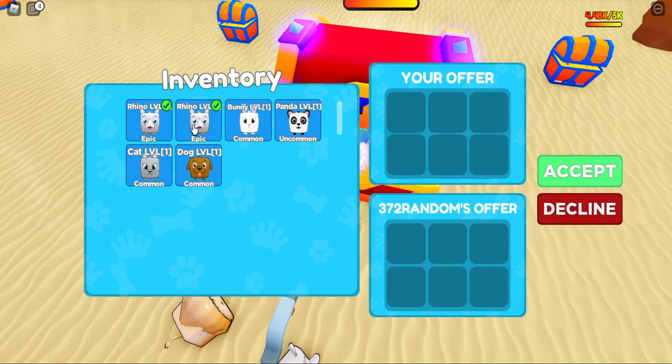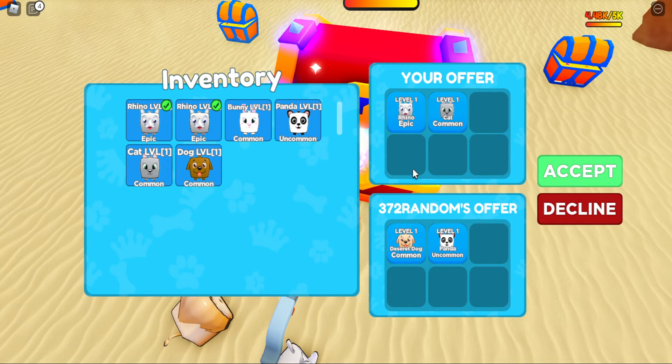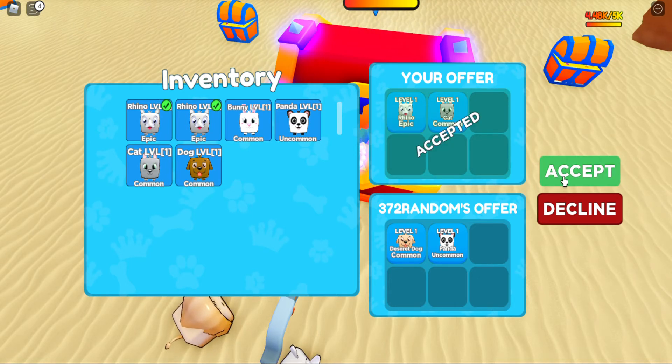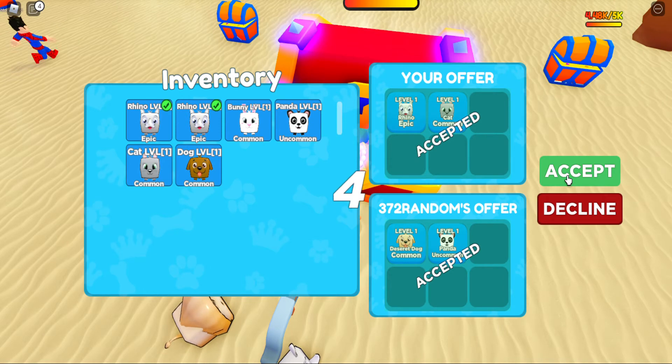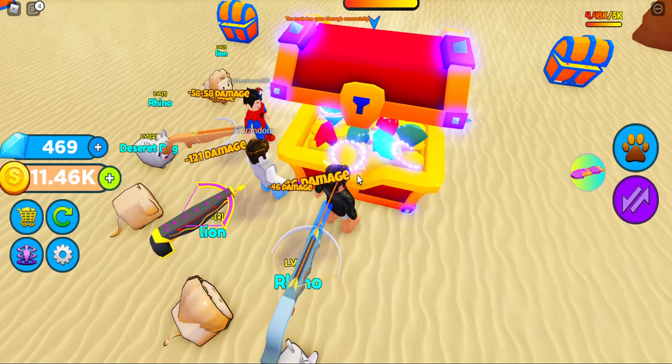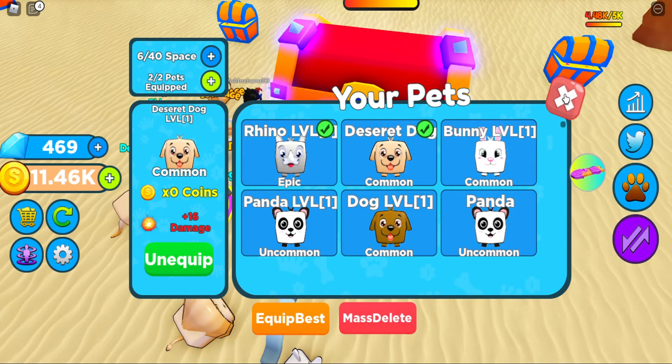He does so much damage. I'll offer him my rhino epic pet and a level one cat. He has a desert dog common and a panda - do we accept that? Sure, we accepted. So we lost our rhino and now we have this - 16 damage. I would say it was worth it.